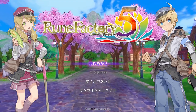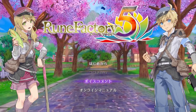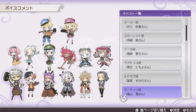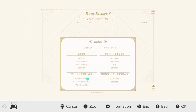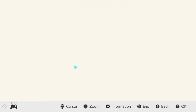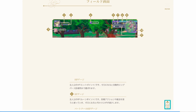I'm just going to go over the menu. You can start from the beginning, continue a previous save file, and there's also voice commentary where you can hear the different voice actors for each character. There's also an online manual — I'm guessing if you buy the physical version you get an actual booklet, like Story of Seasons and Ruin Factory games usually provide, but since I bought the digital version it's nice to have this online manual.